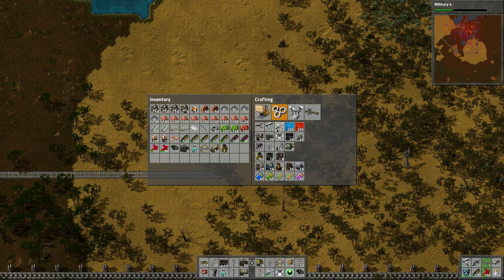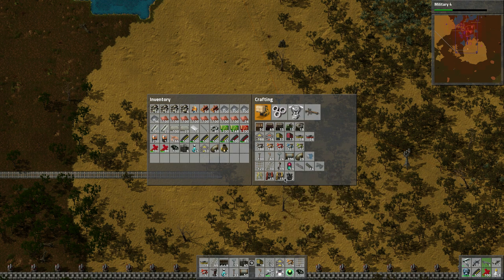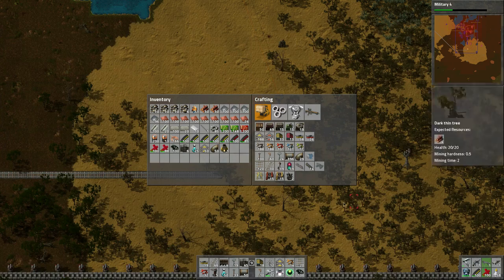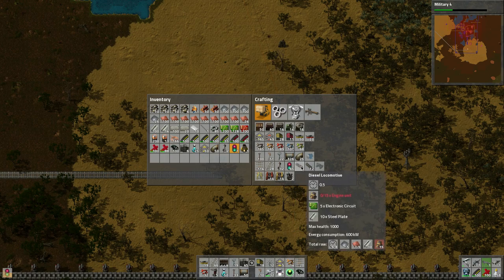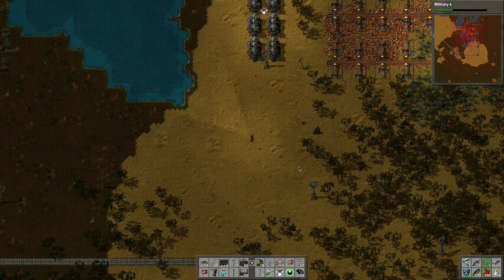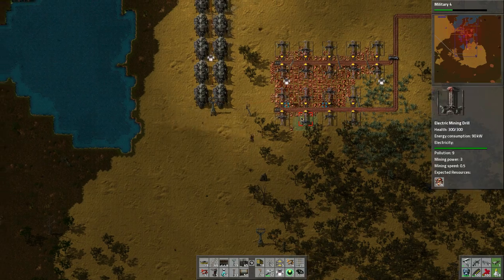Let's build some stations. I think I need to build - do I have a train stop up there? No. So let's build two train stops - one, two. Then maybe some signals: one, two, three, four, five, six, seven, eight, nine, ten. I need to make engine units actually, so let's get distracted. I think this is out - no, still 325.